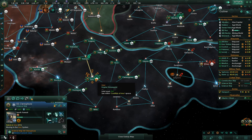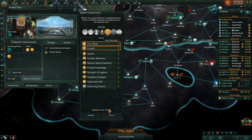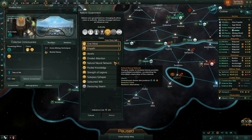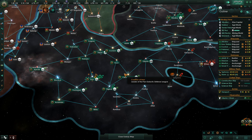Where's our science ship? He's heading down there to grab this research. While we're here, let's take care of our civics — we got this last time. We can reform our government, but it takes 250 influence. Looking at options: Ascetic pop amenity usage minus 15% means nothing to us as a hive. Administration capacity plus 10% is good because it's not a flat bonus. Natural Neural Network — unemployed pop drones also produce research points, and we get one more research alternative. I like that a lot. Strength of Legions — Subspace EHAPs naval capacity plus 15% is also very nice. Some really good choices, but we need 250 influence, so we will wait.